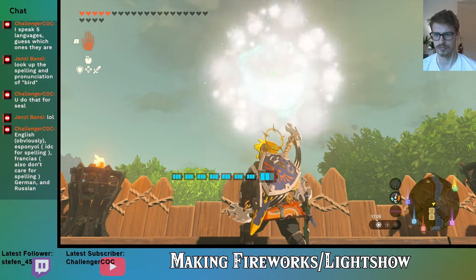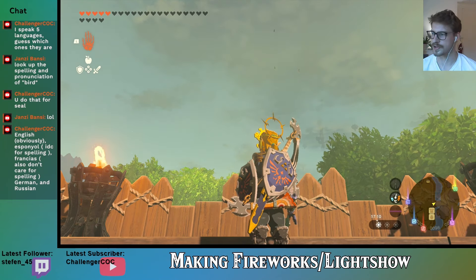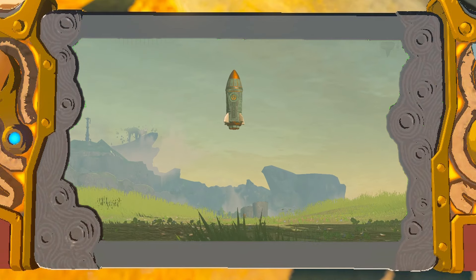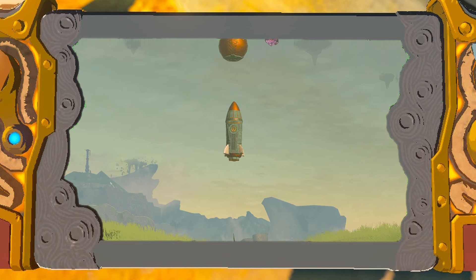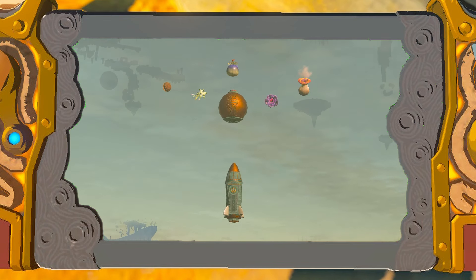So we get back to our original rocket design, and eventually — thanks to Lightus's idea he sent me via Discord — we came up with a pretty good balance of pretty and lean design: one rocket, one Zonai bomb, one Hylian pine cone, one desert fruit, one bomb flower, one muddle bud, and one puffroom. And it looks like this.